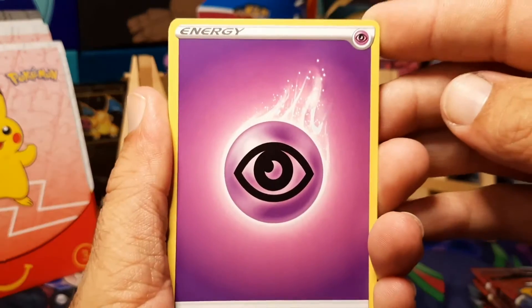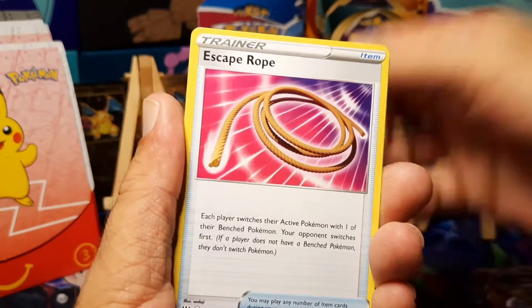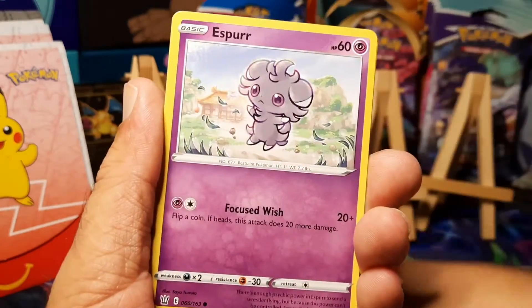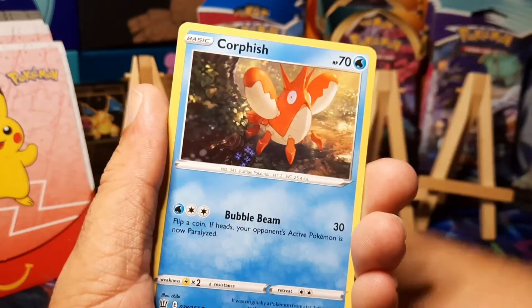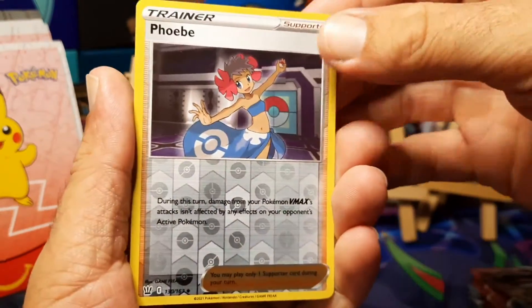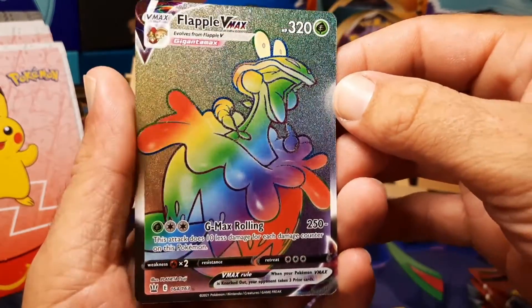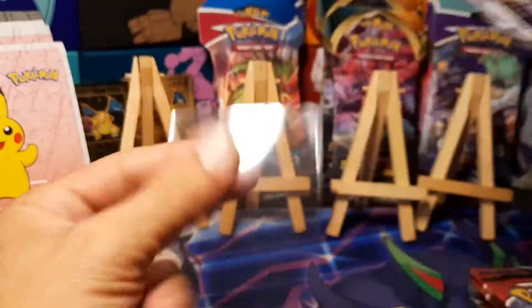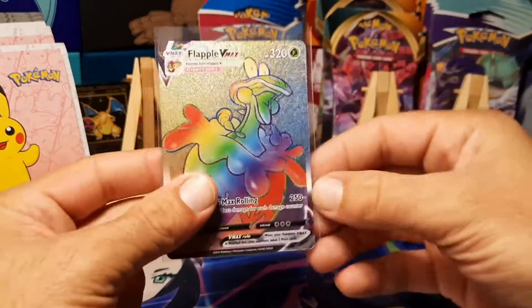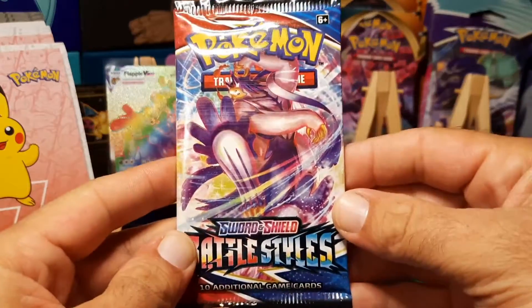Pack one: psychic energy, heat bar, feral, escape rope, electabuzz, esper, timber, Galarian slowpoke, corefish — Phoebe is the reverse, and right off the bat a rainbow rare Flapple V-MAX! That is a huge hit to start off with. Hopefully we can continue with that and that's not going to just be the only hit out of these ten. We'll see — pack two.